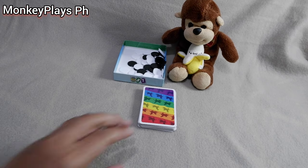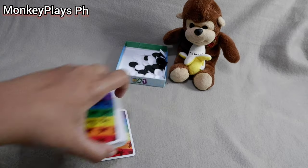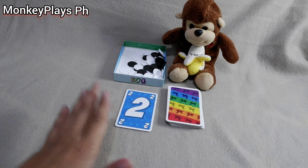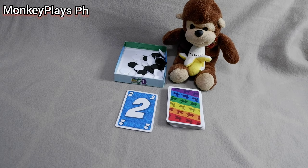I'll explain how you earn those chips later. Place them beside Bench, then reveal one card from the deck — and that's the setup.